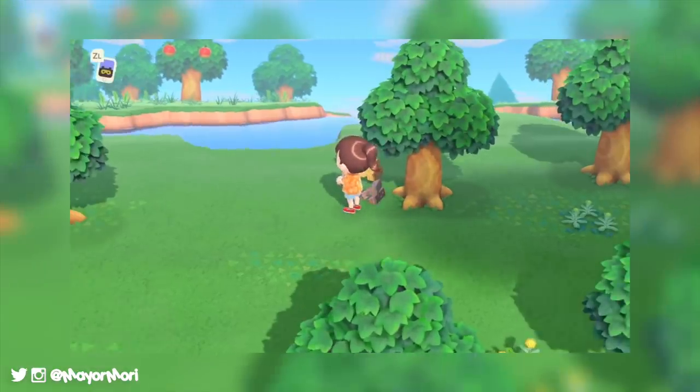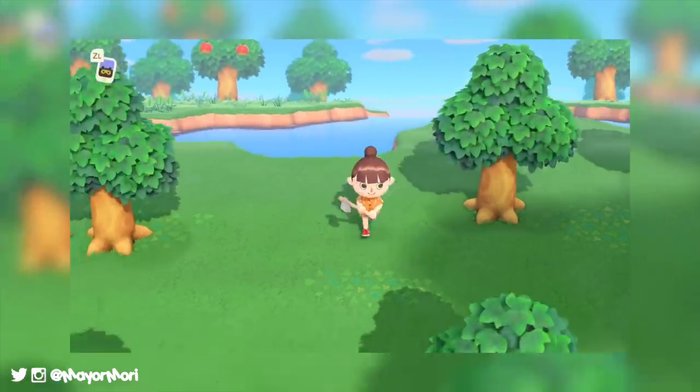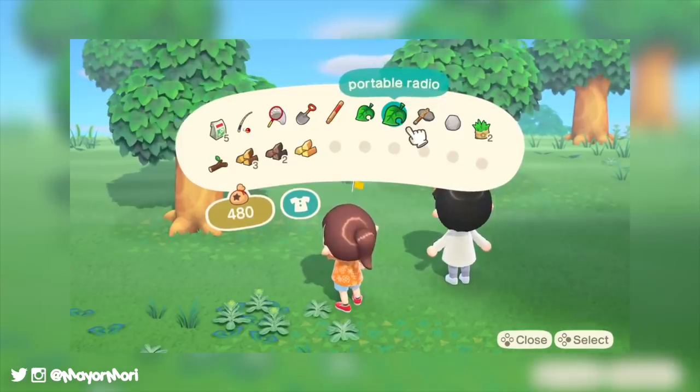Plus I think if Harvey is still in charge of hosting villagers invited using amiibo, the cabin would be a great place for the animals to stay while visiting, as well as giving us an extra place to decorate.